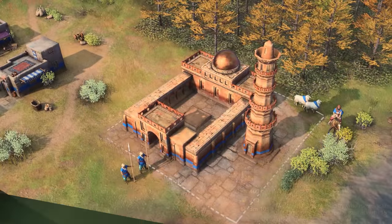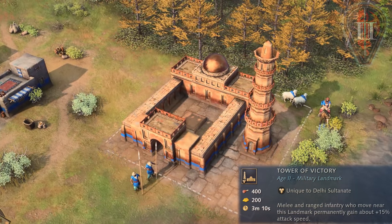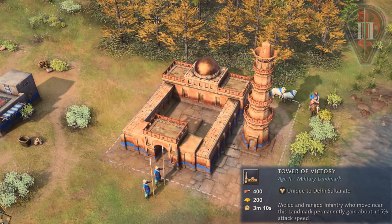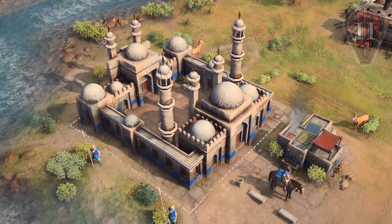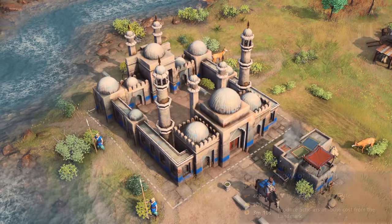The Delhi Sultanate advances to the feudal age by constructing either the military landmark of Tower of Victory, which buffs nearby melee and ranged infantry permanently with 15% attack speed, or the religious landmark of Dome of the Faith, which produces scholars for half the cost.